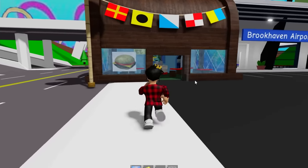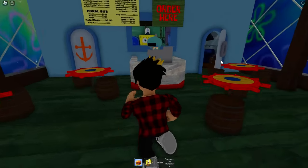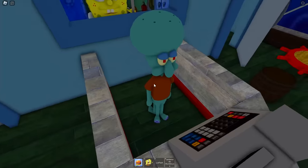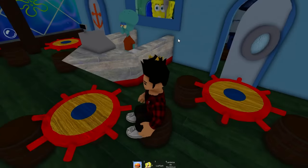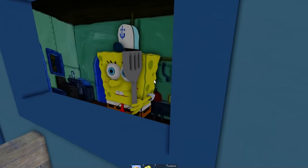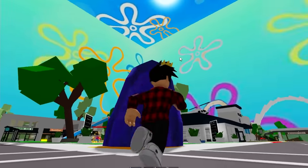Here we have the Krusty Krab, the best restaurant in all of Bikini Bottom. The gang's all here! Look at Squidward manning the cashier. He isn't really much of a talker. At least this place is looking pretty nice. We can just sit down and order some food. They don't let us get into the kitchen, but SpongeBob is right over here — he must be focused on work.